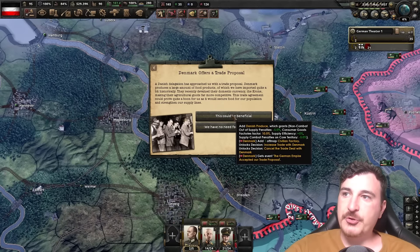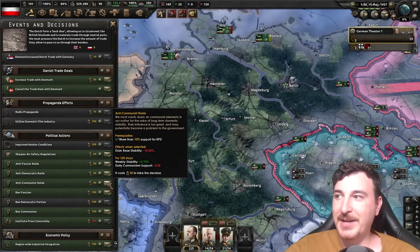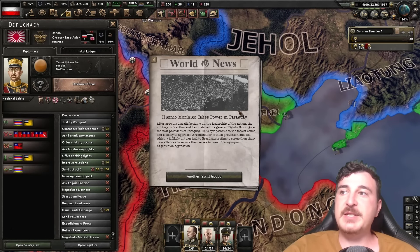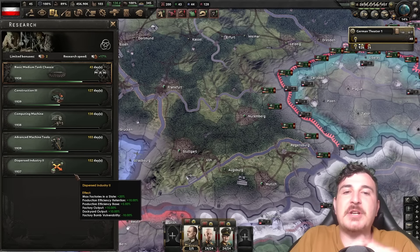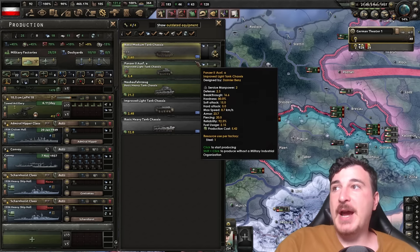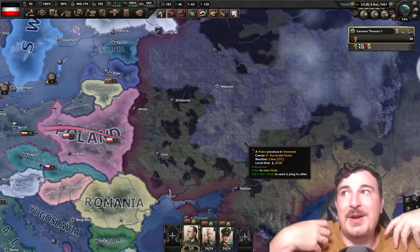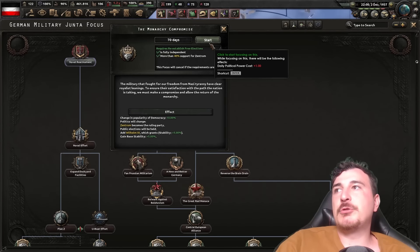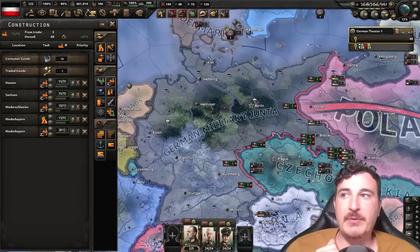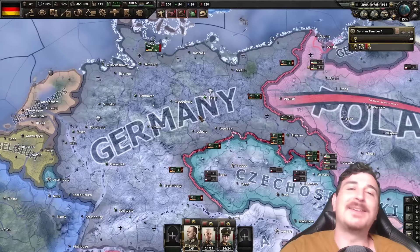We can also do some anti-communist raids which will eventually get us even more democratic support. Oh, who's got an extra research slot? That's right — we're going full brain power today. We've got the medium tank chassis so we can start tank production now. I really want to get the tank bonus from a research treaty with the USSR and then I can start with advanced medium tanks rather than just the basic ones. Finally we can do the monarchy compromise, but I decided to fix my country first before going full democratic — that's why we're up to 73 factories and growing.